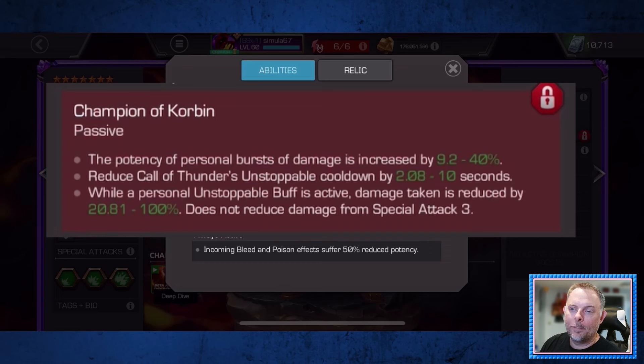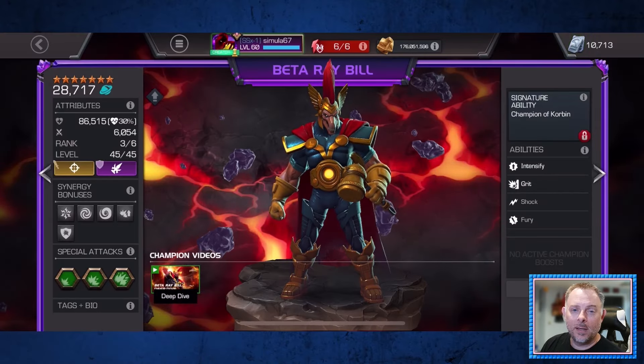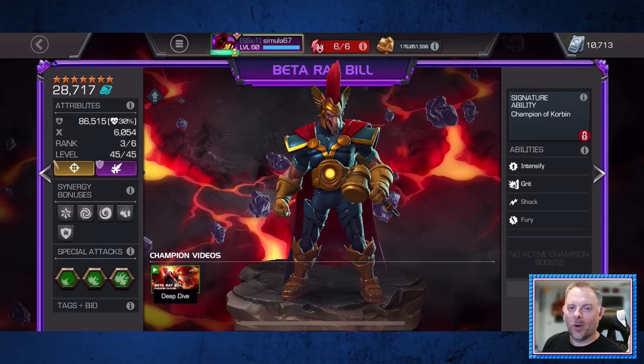The final part of his sig gives up to 100% damage reduction while unstoppable. I've been using Bill in Tier 1 Alliance War for several wars this season and haven't noticed this being a problem. It could be useful in battlegrounds or incursions against a defender with a really high attack rating, but I really don't think it's necessary. I took Bill to rank 3 almost immediately after getting him and I've had no regrets. Let's jump into some gameplay.